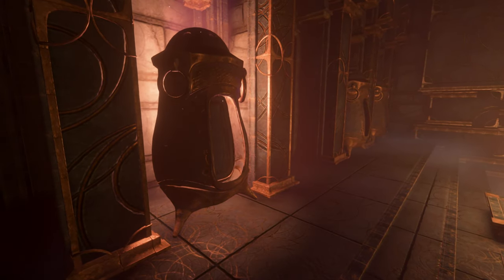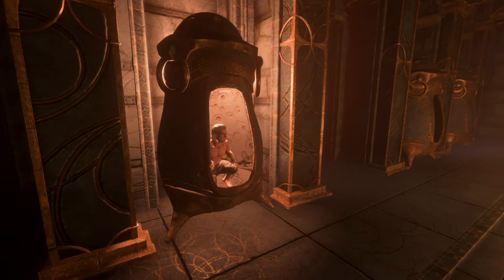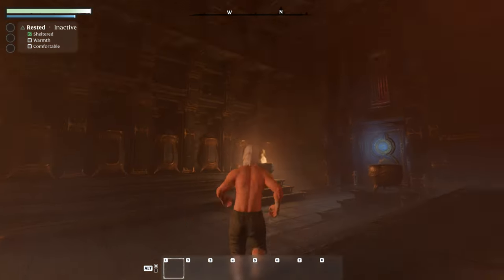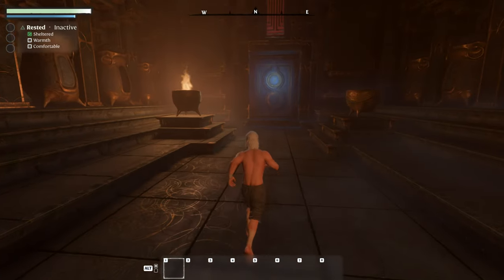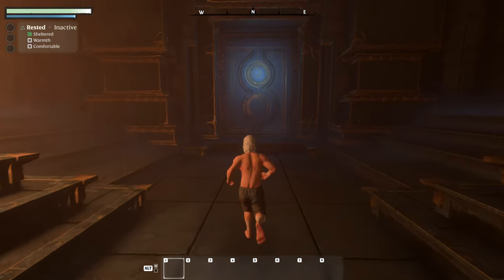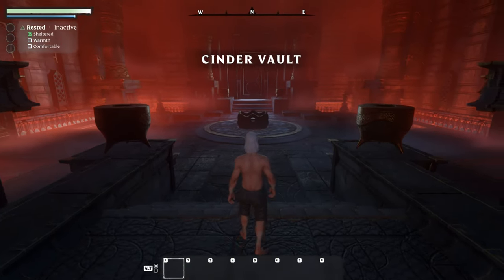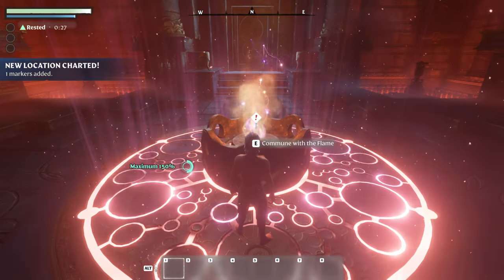Is that like a pod or something? Coming out of an egg? Walking Fred — he was just born. Kinda cool. I have no idea what to expect in this. Rested, sheltered, warmth, comfortable. Looks like we got ourselves a temperature system. Graphics are pretty cool. Like that door. Cinder vault — new location charted, one marker added. What's going on here? Commune with the flame.